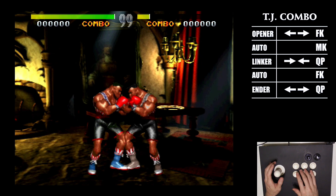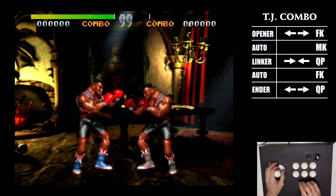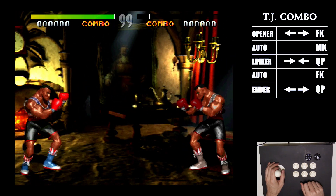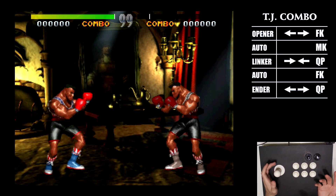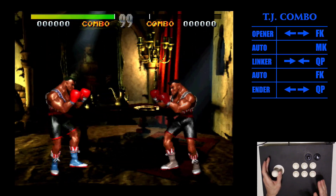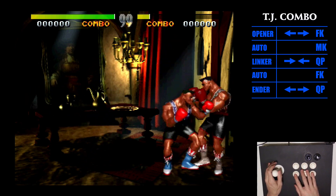Here's an example of a killer combo with TJ Combo — definitely not the only one you can do. We're going to charge back, forward fierce kick — that's your opener. Medium kick — that's your auto. Forward back quick punch for the linker. Then fierce kick for the auto. After that, we can do one of his enders that does four hits: back, forward quick punch. Each time you press the direction, just keep holding that direction.